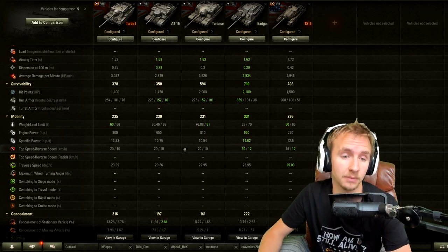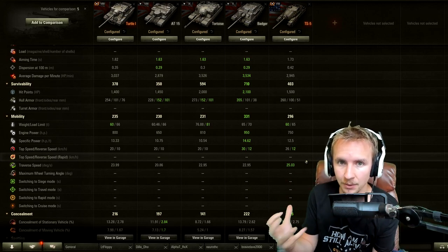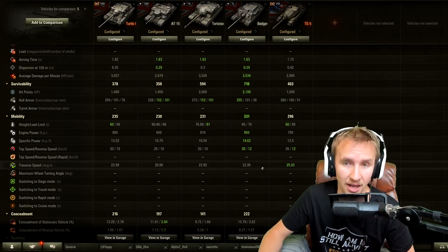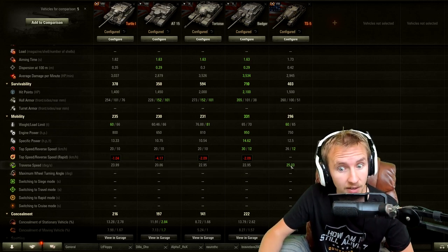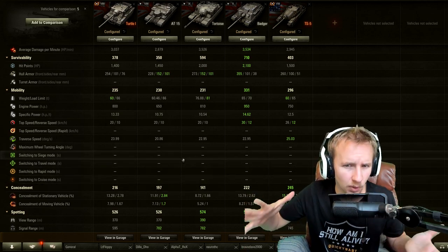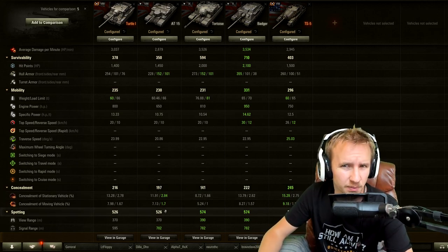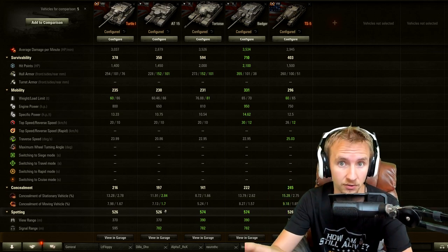The TS5 can go 26 km/h forward and 12 km/h backward — that 6 km/h difference is gigantic when you're limited to 20 in the Turtle, making the TS5 feel positively nippy by comparison. The Turtle has 24 degrees per second traverse, slightly worse than the TS5 but better than the other British vehicles. For concealment, it's a little smaller than the AT15 without the large cupola, and massively better than the Tortoises — comparable to the Badger actually, but not quite as good as the TS5.